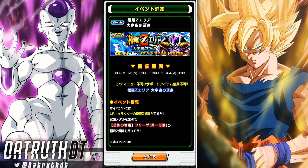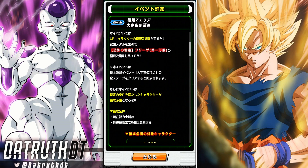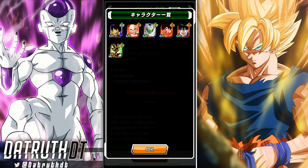His EZA area is right here. Now, I'm seeing people are saying it's pretty tough, so we'll go ahead and hop in. In order to do this, you have to have all six of these units rainbowed and EZA'd. However, you don't have to have them at max SA level.